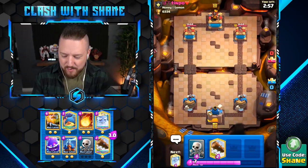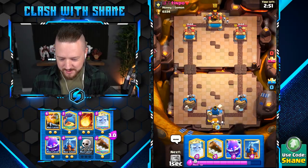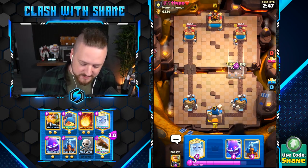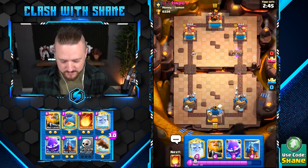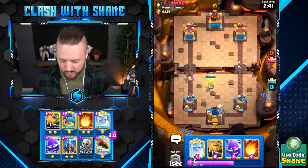All right, Mr. Timbo, how you doing today buddy? How are you doing, Mr. Honey Lemon? He's got some skeletons. We're gonna go a low spell here — obviously destroys those. It might be an expo or a hog deck, little hoggy woggy action over here.